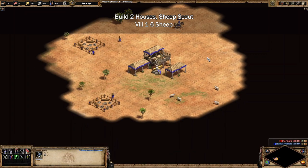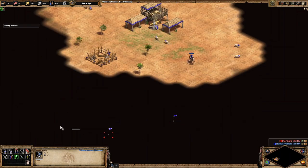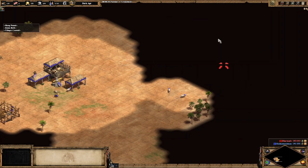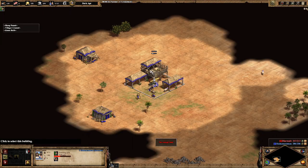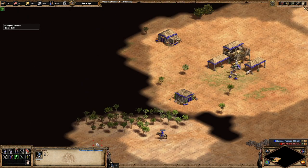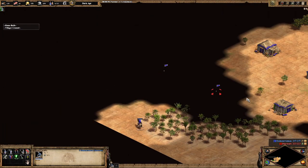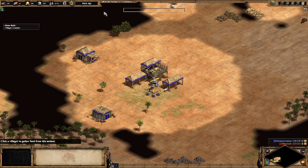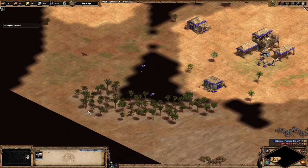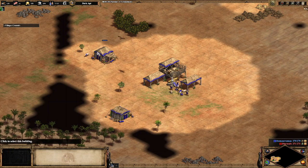We're going to build our first two houses with our starting villagers, gather our starting sheep, and queue up as many villagers as possible inside our town center. The first six villagers go over to the sheep to gather food so we can sustain villager production. I'll be listing the villager count rather than total population, mostly because we're going to be building militia later, and tracking with total population gets awkward if you lose militia in combat.